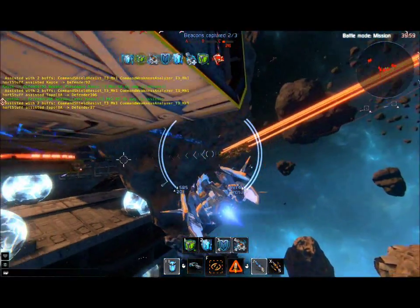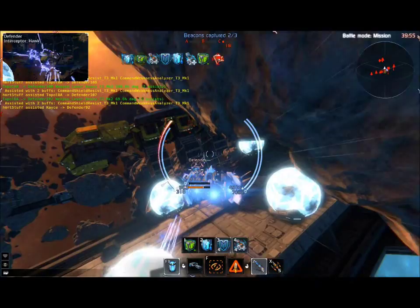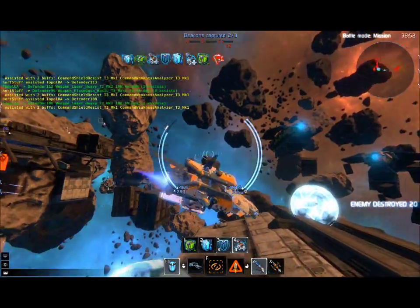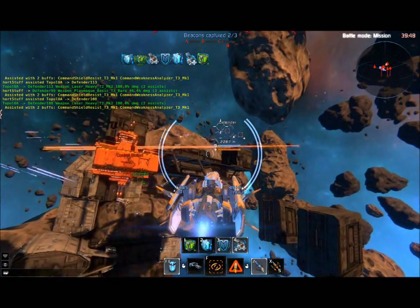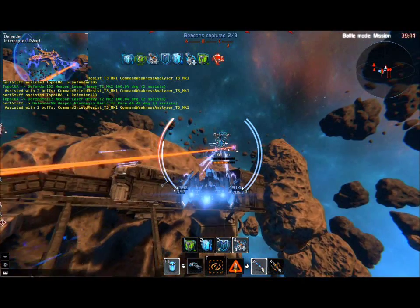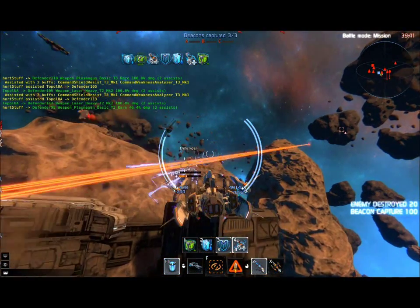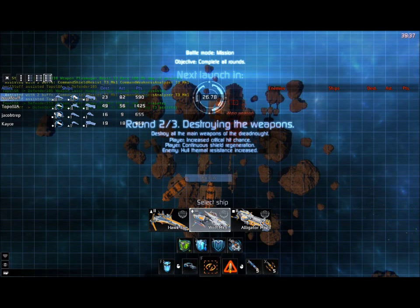Each weapon has a certain damage type: kinetic, plasma, and thermal — beam weapons are called thermal here. Plasma is energy-based so it's pretty good at getting through shields. That's what you want to use when facing someone with heavy shields, such as a frigate, or to make quick work of a dodging interceptor. Since they go after shields, they're not very good against hulls. We just capped them all — that was easier than I thought.